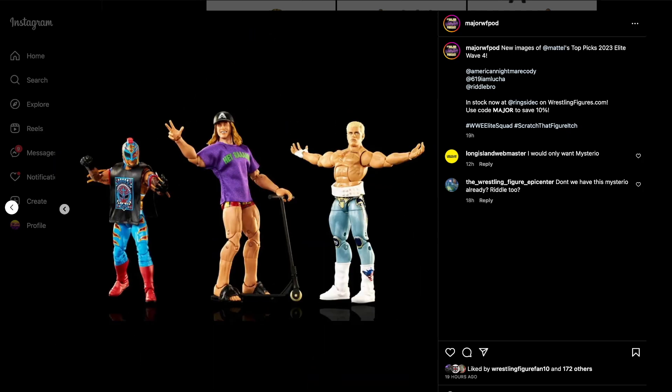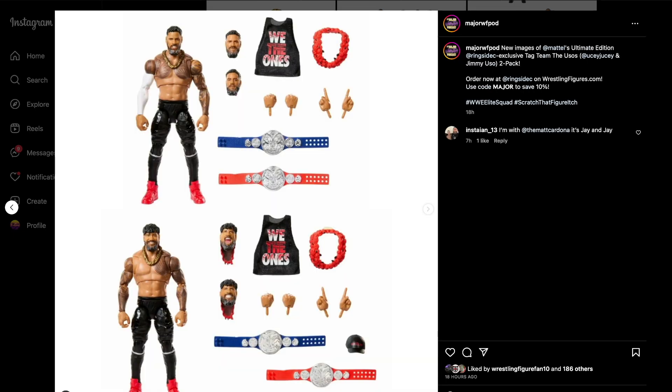We have new pictures of the Ringside exclusive Elite two-pack of Jey Uso and Jimmy Uso, and these are looking great. After seeing this torso — I think it's a brand new mold — this torso needed to be used for Roman and I think it would be perfect. We get cloth shirts, the Raw and SmackDown titles, a hat coming with Jimmy, and two of the leis — the red ones, just like the Ultimate Roman.